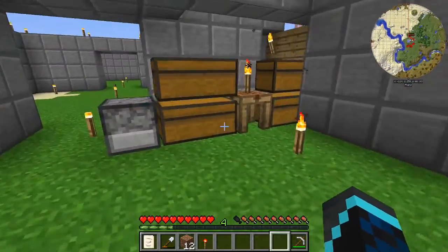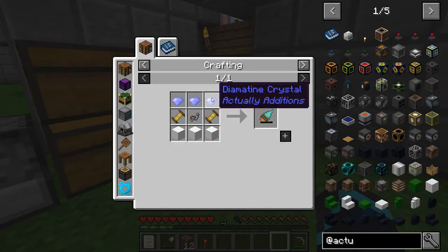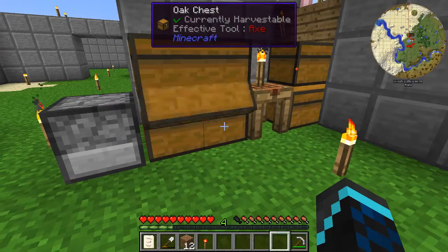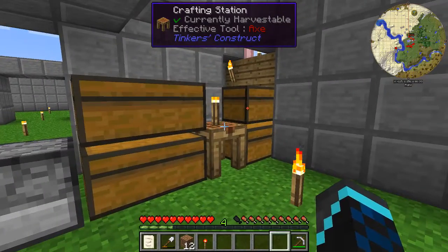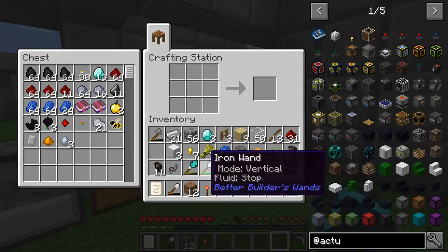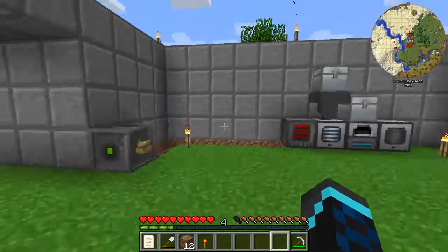Now we can work on getting the drill and ending the episode. I have the drill core. The drill core — we need three diamantine crystals. Diamantine is diamonds put through an atomic reconstructor. We also need three anori crystal blocks, which is a block of iron in the atomic reconstructor. So we're gonna get three blocks of iron. And then we need advanced coils which need eight redstonia — which is redstone in an atomic reconstructor — and two more black quartz.